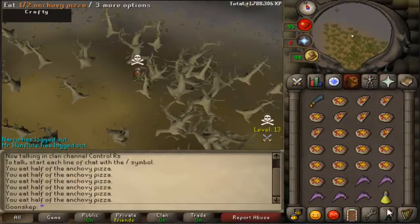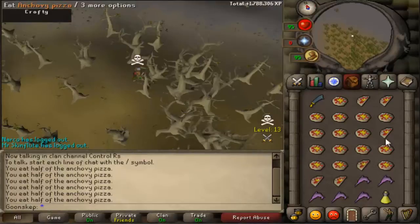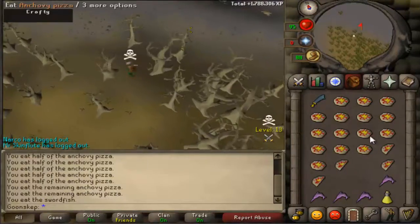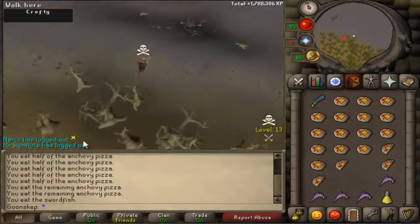The next method I'll show you is clicking one swordfish and one pizza. I usually take five swordfish at the end so when I'm on half pizzas I can still combine my food. There we are guys, that's in one tick as well.